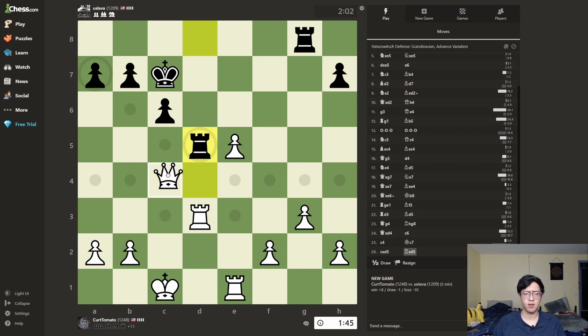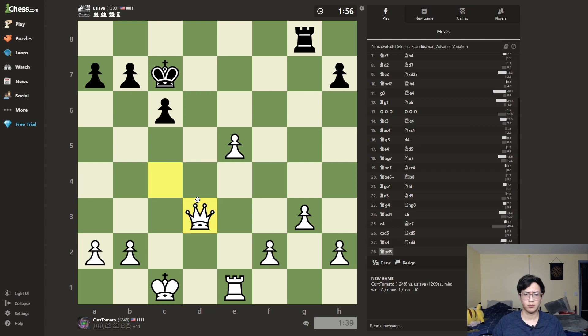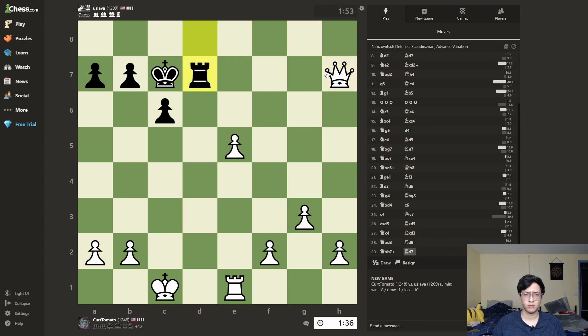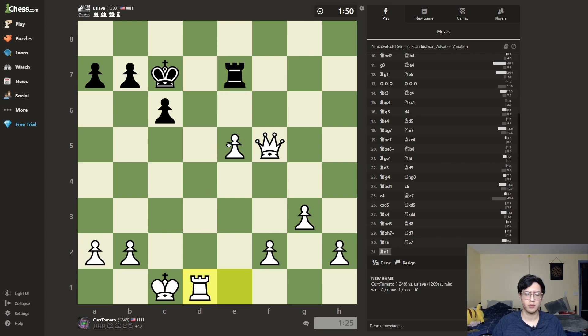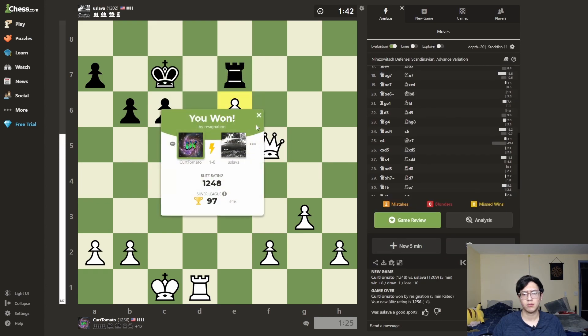I don't know what he's thinking — it's pretty much lost for him. What is he doing? I would say this — that's good, except for one thing. This works. I could take but that's probably not the best. There we go. This pawn is going to queen and I'm set. He resigns — perfect.